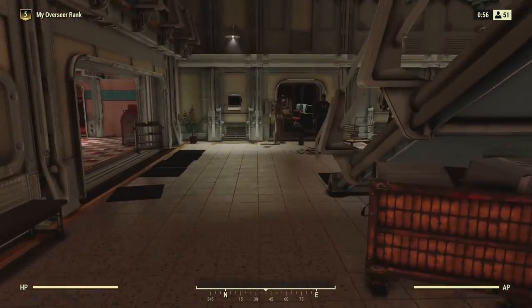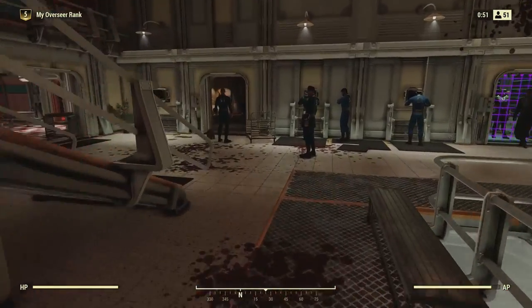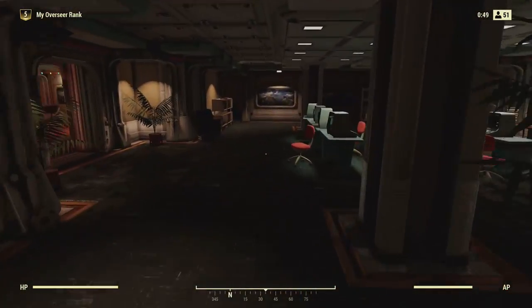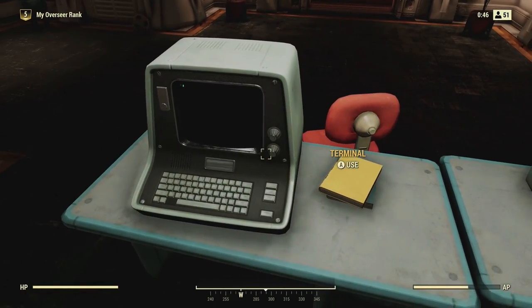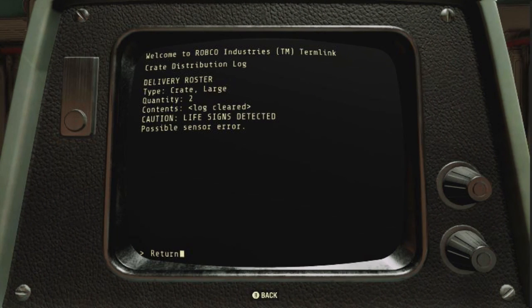The next room you're looking for is the Terminal Room. If you see the display of three loot crates and the staircase going down, you'll find your way in. There was an inventory anomaly detected in one of two large crates — life signs detected, possible sensor error. Now we know this was where Gil, the current Overseer and last survivor of Vault 51, would have smuggled his way out in a crate.